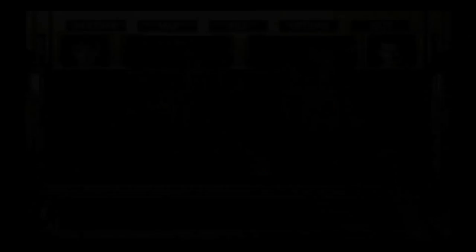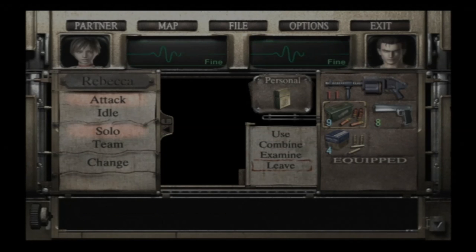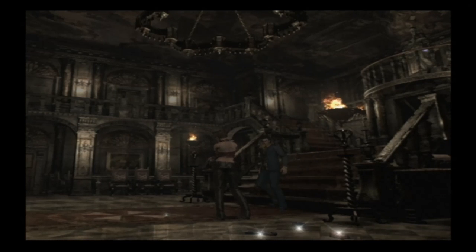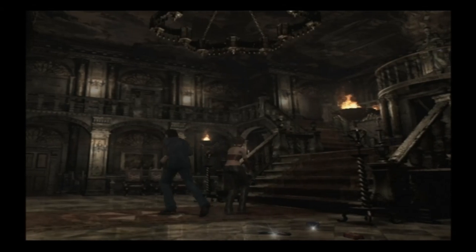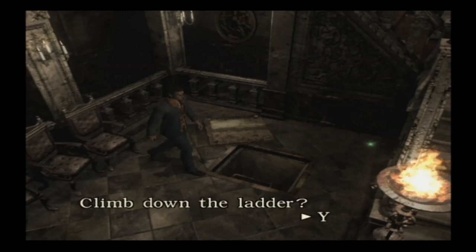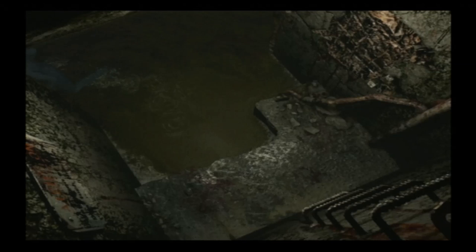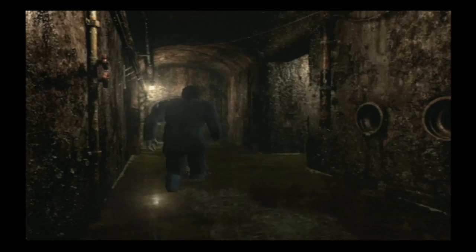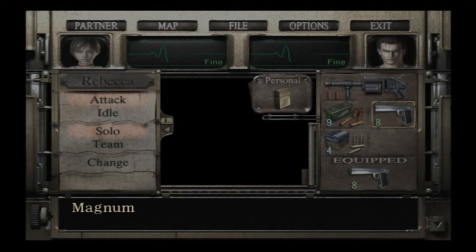Just about every one of those rounds is going to be planted squarely between a hunter's eyes — at least that's the theory. So we have the magnum and the handgun. We're going to clean out the basement. The basement is fairly easy — the only trouble is there are a few hunters down here. One, not much to worry about. Two, doable. Three, that's going to be trouble. Four is a real shitty time. But five — oh yes, five hunters are in this room. If you don't have the magnum, you're going to have a bad time.